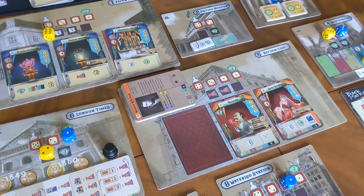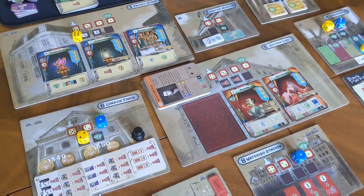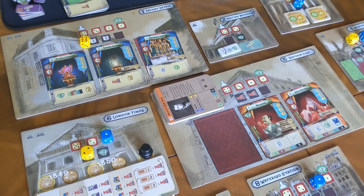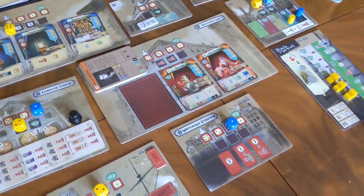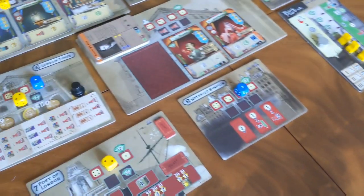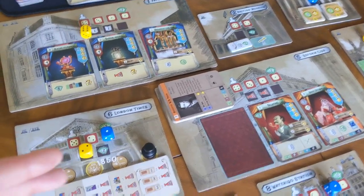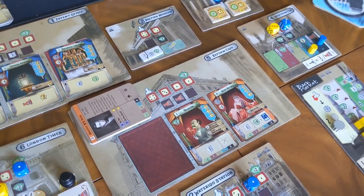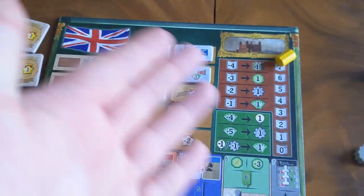The game takes around two hours on average, give or take depending on player count. I really can't ever see myself wanting to play this with more than three players, because there's so much mapping out and meticulous AP-style gameplay. At four or five players it's just going to become too long, too paralyzing, and the bidding mechanism is going to become too chaotic and unpredictable — you can't really get into the head of your opponents.